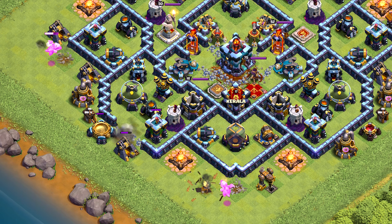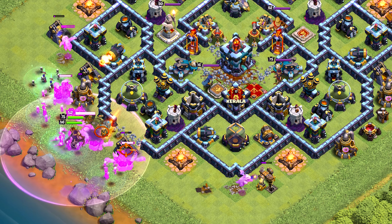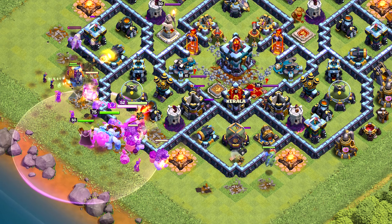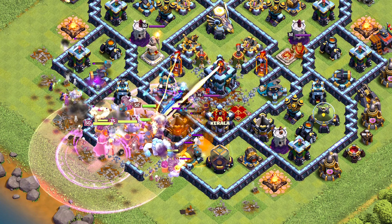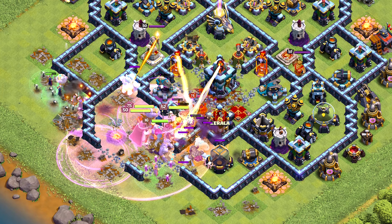You can find the base copy link in the description below. If you're new here, make sure to subscribe for more videos. Don't forget to hit the like button and leave any suggestions in the comments section below. If you find this base design helpful, feel free to share it with your friends and clanmates. We're here to offer the best bases and attack strategies for players at all Town Hall levels, absolutely free.